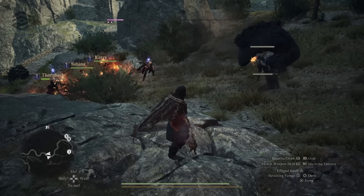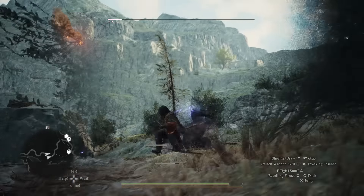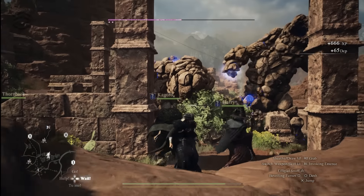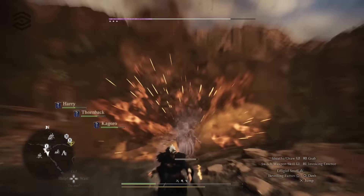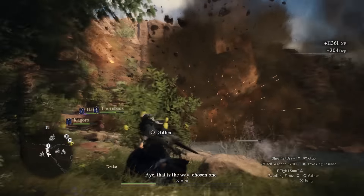The trickster class in Dragon's Dogma 2 is often called the most boring class or vocation, but if you play it underleveled and with the correct comp, it's actually really fun and challenging. You can start battles between titans, earn 50,000 gold in a single hit, and buy enough time for your team to bring down the heavens on your enemies. In this video, I'm going to share everything I learned through my playthrough of playing the trickster.